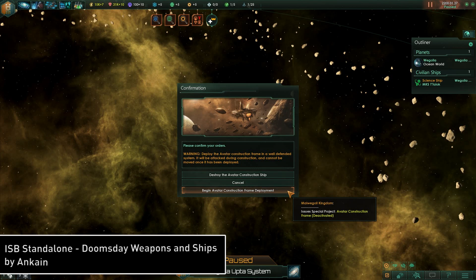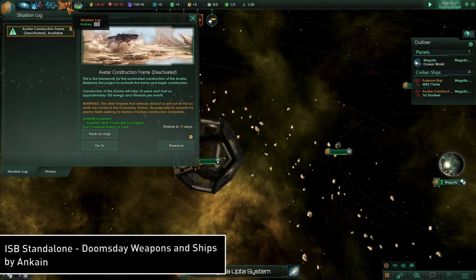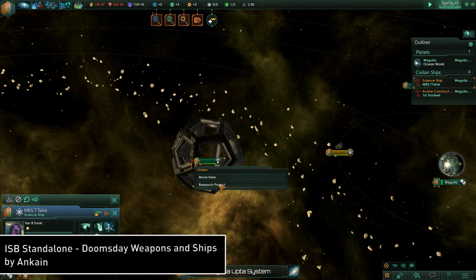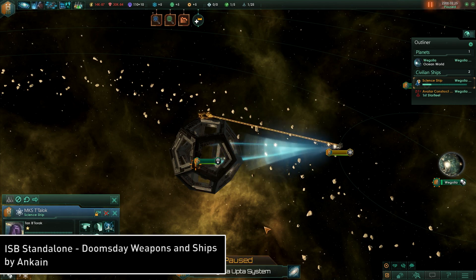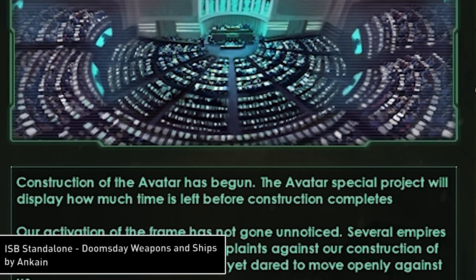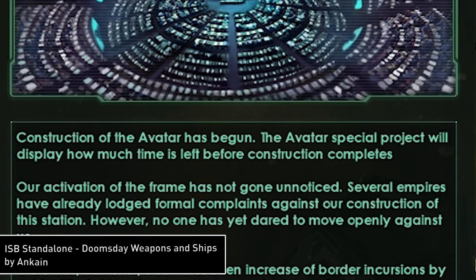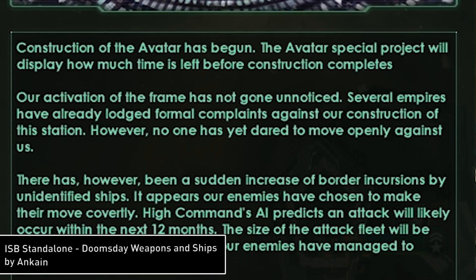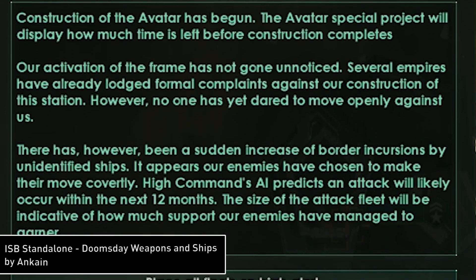At this point, the construction ship will be replaced by a large hollow frame, and a unique special project will be added to your tracker. Like other special projects, all you do is move a science ship with a scientist to the Avatar construction frame and choose to research the project. Make sure you only do this when you have a very strong military and a large surplus of both cash and minerals. The act of starting the Avatar will begin a special event where other empires in the game will band together to deploy raiders against you, trying to destroy the frame before it's built. Now, they're not going to openly declare war on you, but they don't want to let you finish that frame, which kind of makes sense.